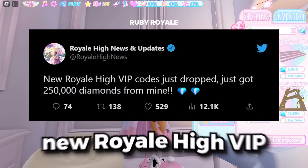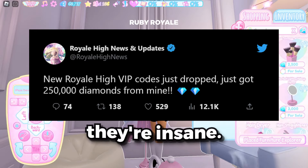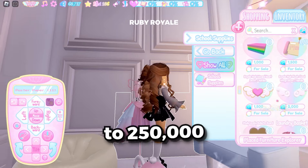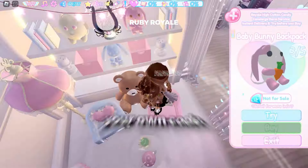You guys may have heard about the new Royale High VIP codes that just dropped, and let me tell you, they're insane. You can get anywhere from 50,000 diamonds to 250,000 diamonds per code. And the best part? I'm going to tell you exactly how to get your own code.